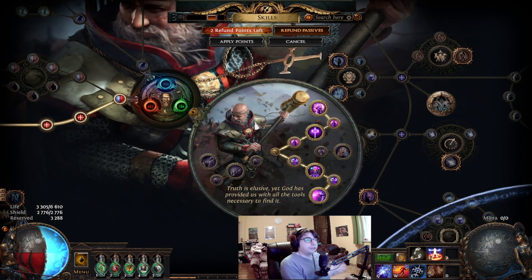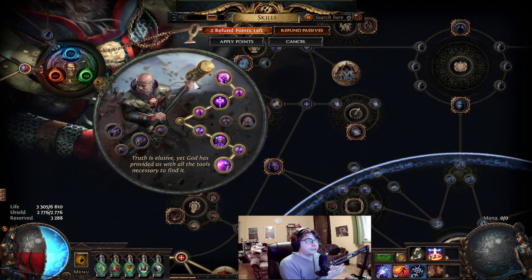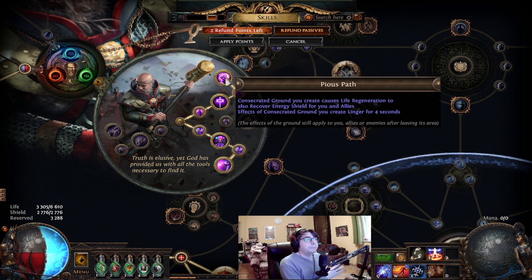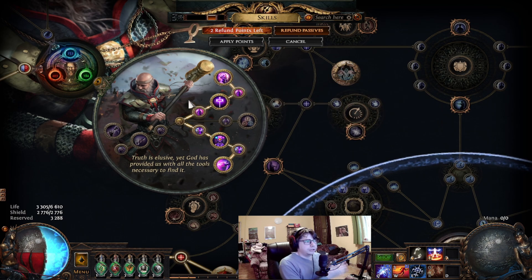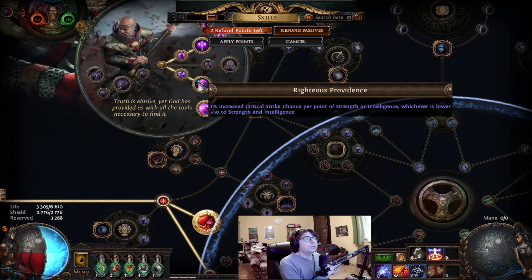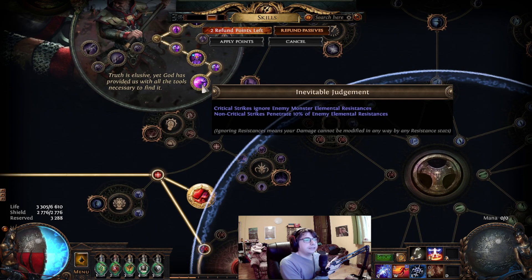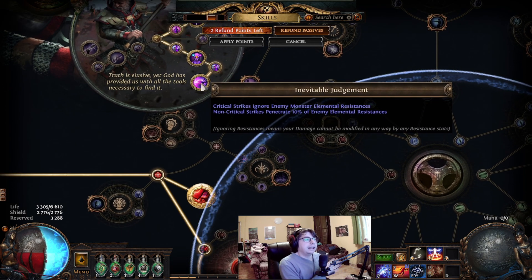Taking Inquisitor as our ascendancy. First lab: take Sanctuary — while standing still you have Consecrated Ground and enemies will take increased damage. Second lab: Pious Path — now the Consecrated Ground will still be active if you are moving around. Third lab: Righteous Providence — you have increased critical chance based on your lowest strength or intelligence. Last lab: Inevitable Judgement — your critical strikes will ignore the enemy's elemental resistance.